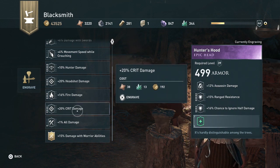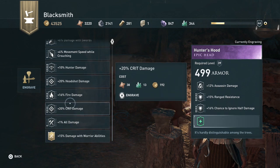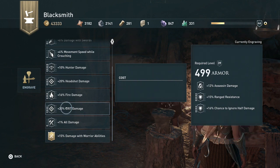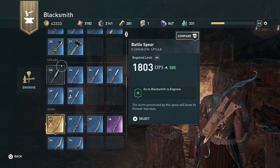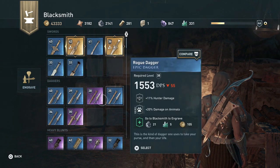I'm curious to see how this will affect my damage. I think the crit damage isn't just for a bow - it's for any crit damage. So I'll do it.